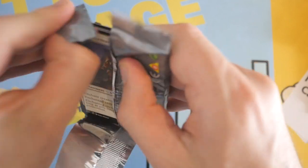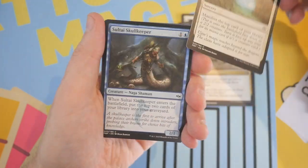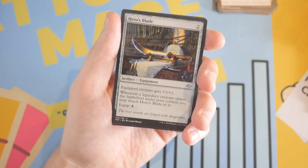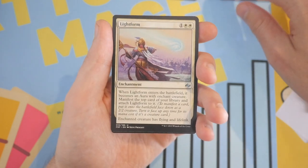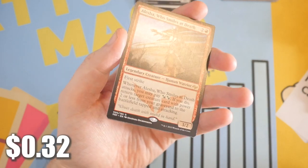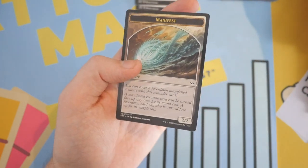Let's crack open the first Fate Reforged pack. We're going to skip through the commons and go to the uncommons, since there are some uncommons of value. The first uncommon is Hero's Blade — not the best uncommon but still pretty useful. Next card is Light Form — not one of the expensive uncommons. Then we got Merciless Executioner, and our rare is Alesha, Who Smiles at Death, which was actually reprinted in Time Spiral Remastered in the retro frame.